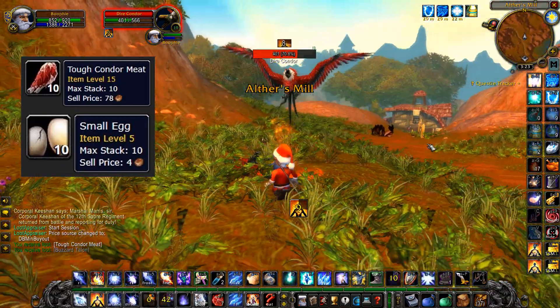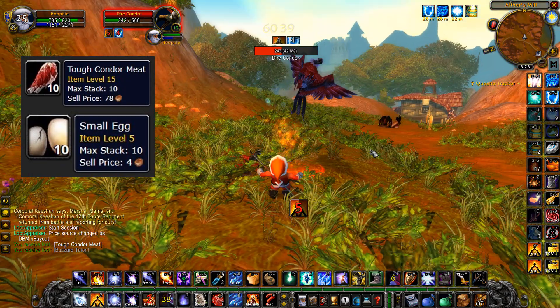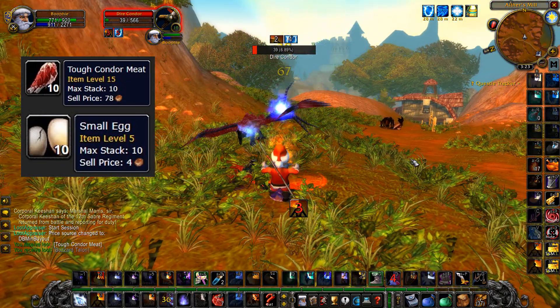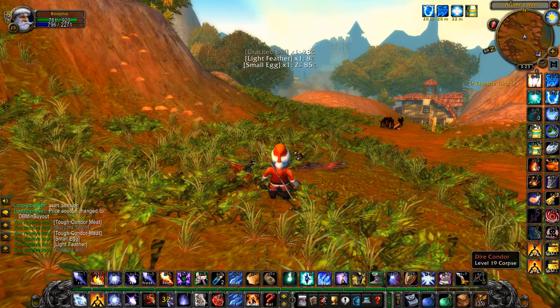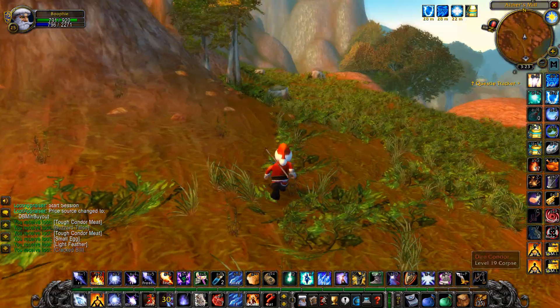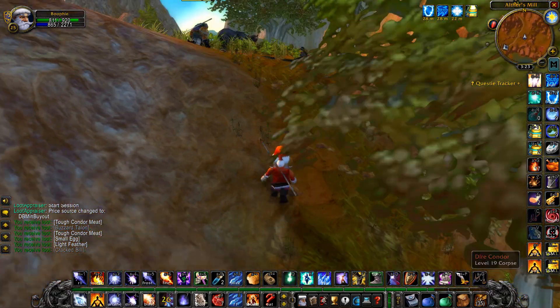This farm with these two items can really add up very quickly, and you can make — depending on the prices on your realm — like 10 to 20 gold per hour just from farming these low-level birds. It's a super easy farm to do and I'd recommend giving this a go while these small eggs are definitely worth a lot of gold.